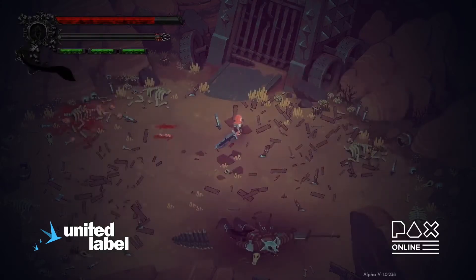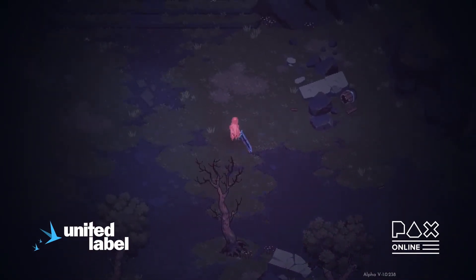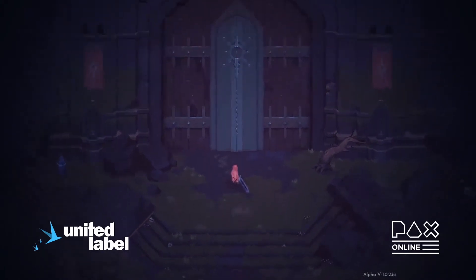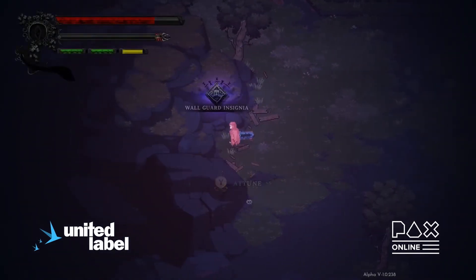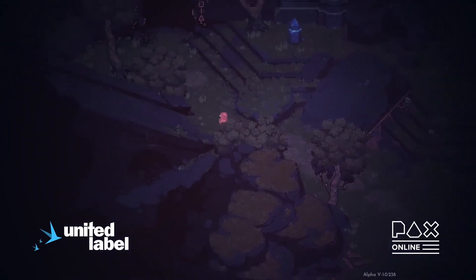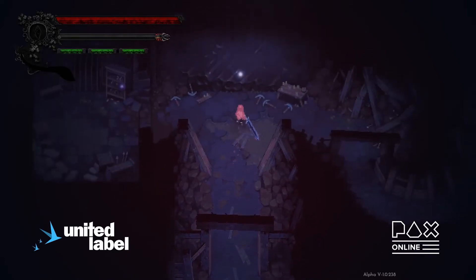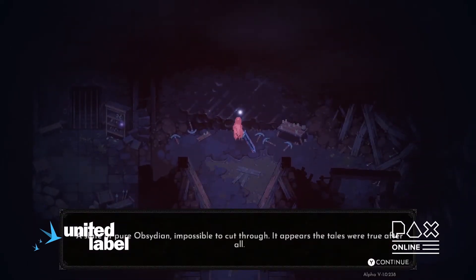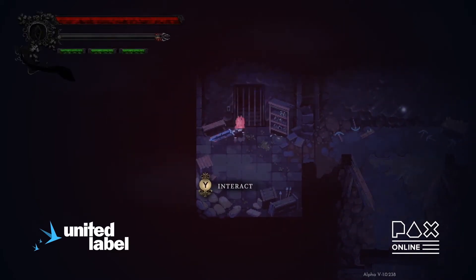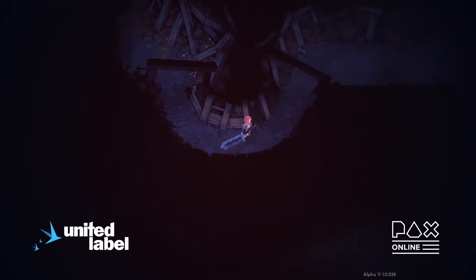I'll go for Wind Slide because of the mobility. Wind Slide is my favorite because it gives you both offensive and defensive options — you can build up the resource and use it to get away from the boss, and there's a special mechanic where you can go through bosses, so even if you're stuck in a corner you can escape quickly. You can also explore more in Eldest Souls and find more about the lore and characters in this world.